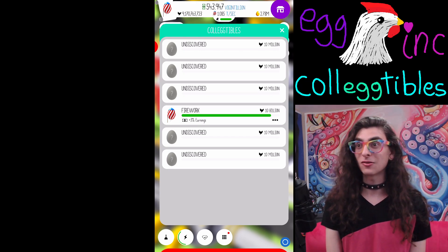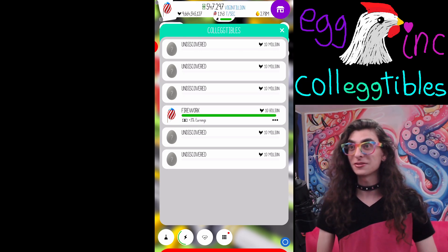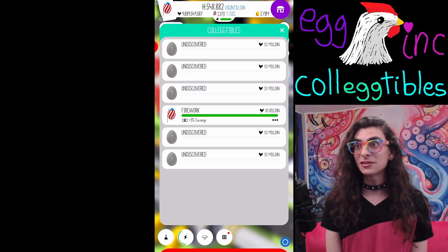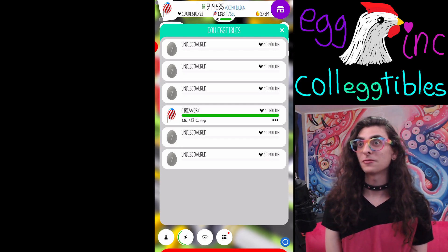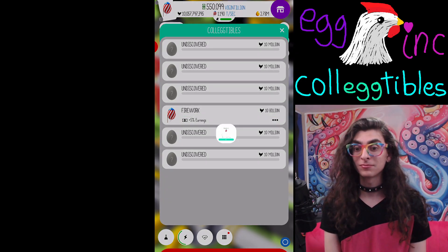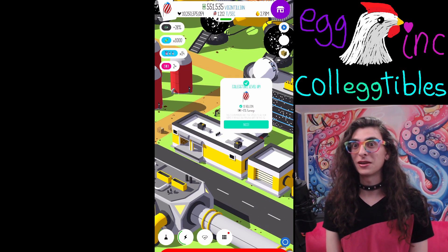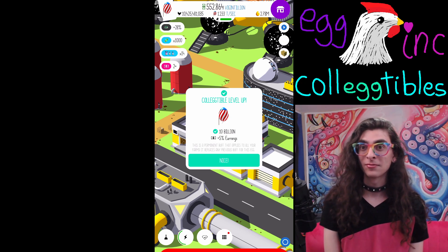I can't wait to collect all of these different collectibles. It's been a long time in the game since I've had something like trophies, and it's really cool that they finally introduced trophies for all of these contract eggs under the guise of collectibles — and they've got the beautiful collectibles pun. We are achieving the 10 billion now and collecting our 5% permanent boost to earnings. Anyways, that's all I have for today, everybody. I'm sorry I didn't make a video about enlightenment — I ran out of time, so I just wanted to do a shorter video about this brand new feature that Egg Inc just added that I'm really excited about. Thanks for watching. Bye!